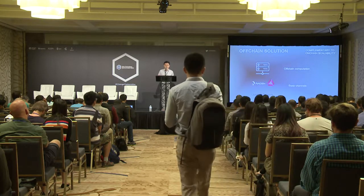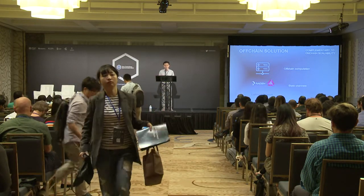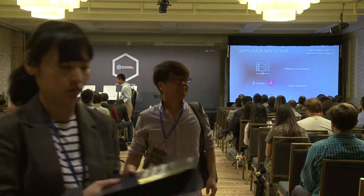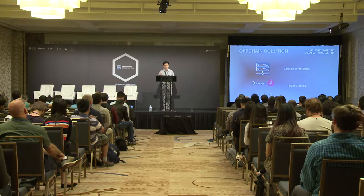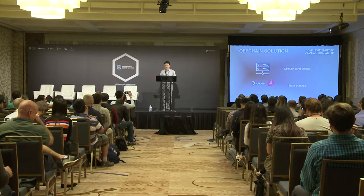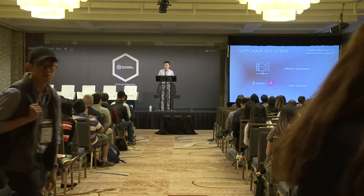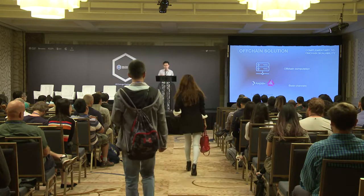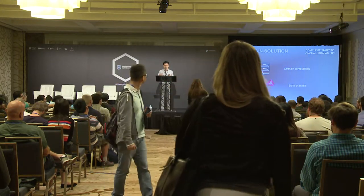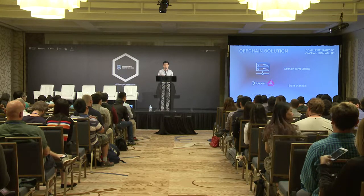Another approach: since running transactions or smart contracts on the blockchain is expensive in terms of performance and gas cost, we can bring some less critical transactions off-chain to a separate infrastructure — a cloud server, or something still connected to the blockchain like state channels. Off-chain solutions provide a great complementary solution to on-chain scalability. But if state channels become popular with many users, they still need a faster blockchain to synchronize with — otherwise on-chain scalability remains the bottleneck.